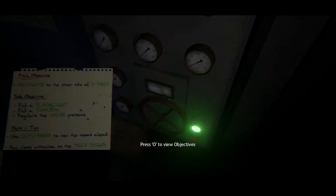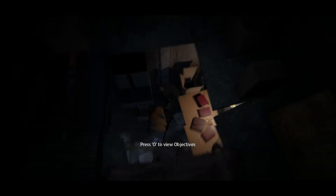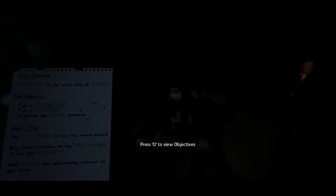Oh oh oh! Alright, let's hop down on this I guess. Press O to view — find a flashlight. Oh shit, what was that? That scared me. Pay close attention to deck signs to help you navigate. I don't know what to do, looks like we're hopping down.